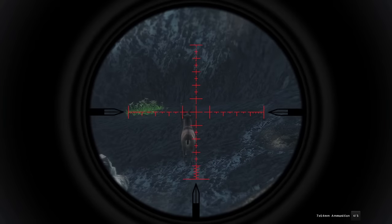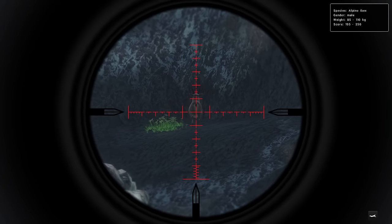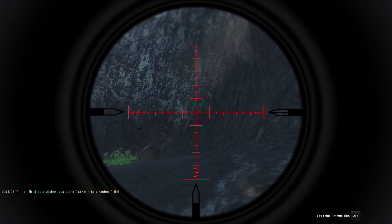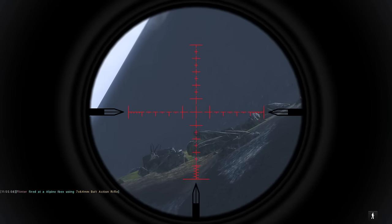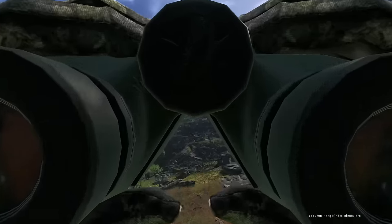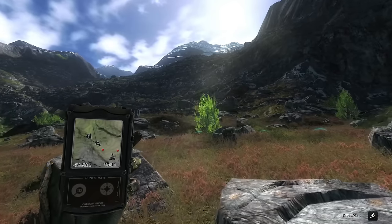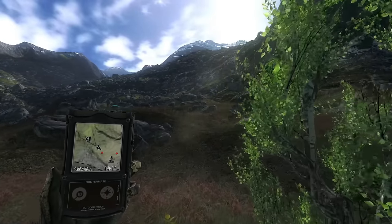We are just continuing to find Ibex with solid curls. This is another probably 230s, maybe 240 — that same deal of the really vertical curl. 195 meters... I don't know what happened on that shot, we didn't quite get straight between the shoulder blades like we wanted. I think he actually died before the second shot got there. I had picked up a max weight Ibex track — probably that one there. That's kind of a bummer. Angles are so much of how well you can judge these things.